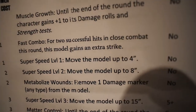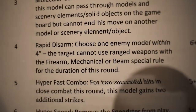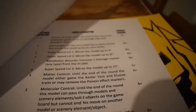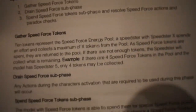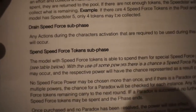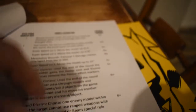For the fast combo, two successful hits gives you an extra strike, using the rules currently in the third edition compendium. I've kept the hyper fast rule where two successful hits gives you two additional strikes rather than one. You collect your speed force tokens, then we have the drain speed force phase if applicable, and then you spend tokens — whatever you don't spend, you keep for the next round.